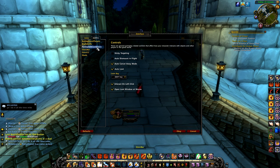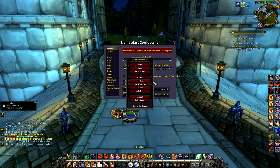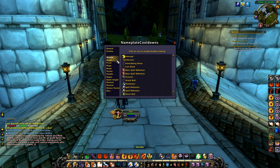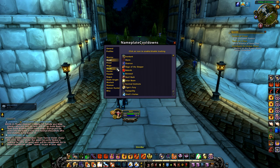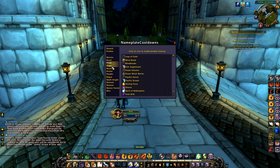I think the addon Nameplate Cooldowns has an option where you can look at every single spell and take a glance at them — know what's what — and that will help you a lot too. Because if you don't know how to fight your enemy, how else would you win? You gotta know when to get off targets, hop back on, et cetera.